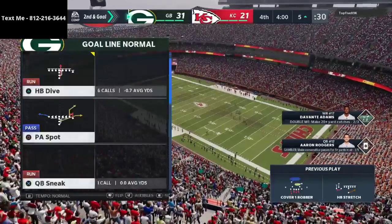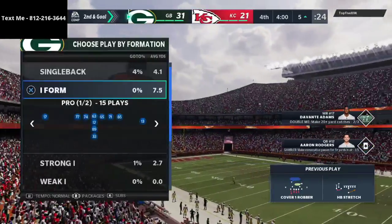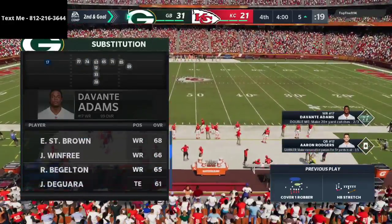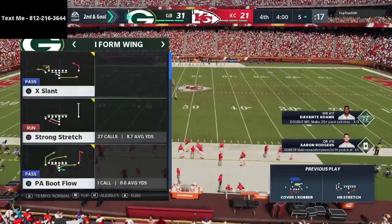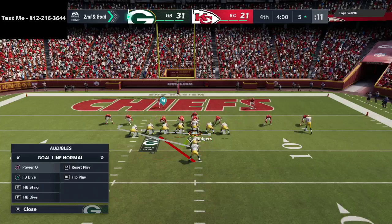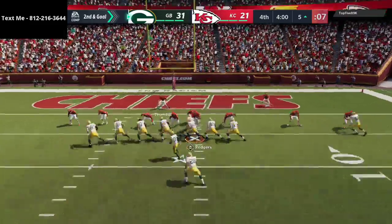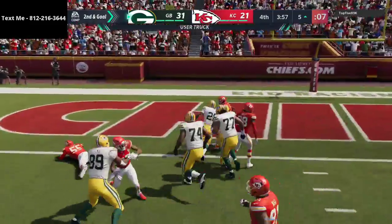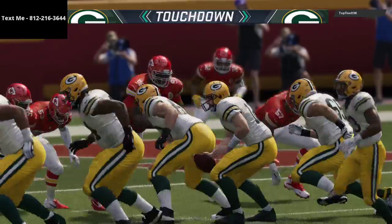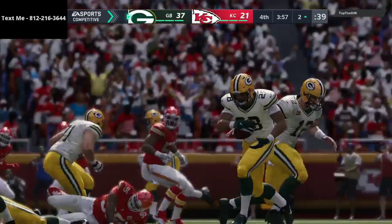I'm going to put Dillon in the backfield. We set up the adjustments and I put a tight end out so I can audible back and forth between sets. He's not in a great defense — looks like dime. We run stretch and Dillon trucks his way into the end zone! That gets us back up by 17 and we're able to keep the momentum going.